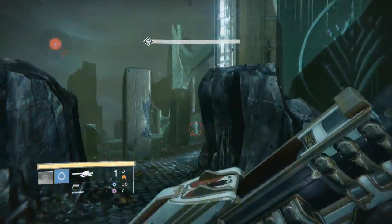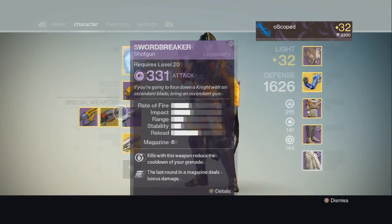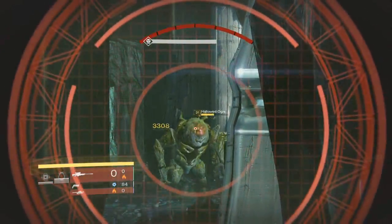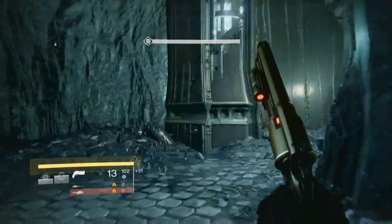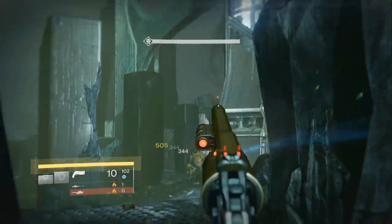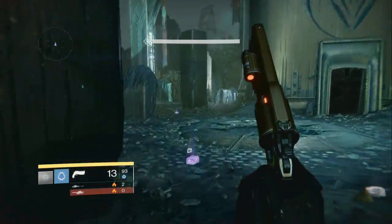For the ogres on the bridge I'm going to use all rockets minus one on the right-side ogre, shoot the last one at the other, run and hide, blink strike to go invisible, and switch over to the Icebreaker. The only reason I'm doing this is I took a synth so I can keep my distance from the ogre the whole time. The Icebreaker takes about seven or eight shots. It saves heavy ammo and is a bit less risky. Once both ogres are dead, that's the bridge checkpoint done.